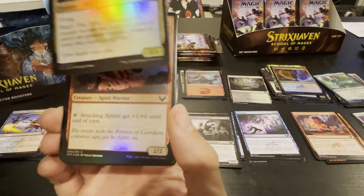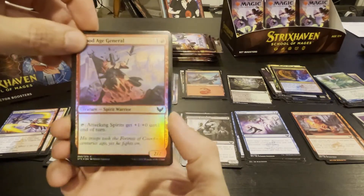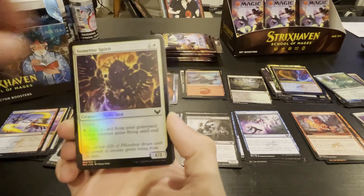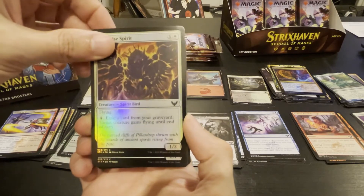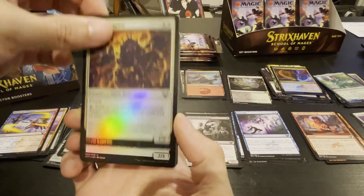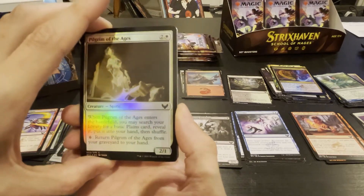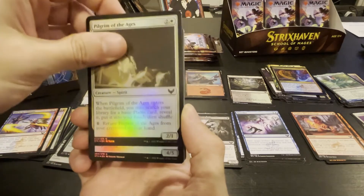Have we seen this guy before? Yeah, we've seen him before. One Pilgrim, Agent of the Battlefield — search a basic plains card, put it into your hand and shuffle. We've seen him as well. I've seen this guy many times as well.